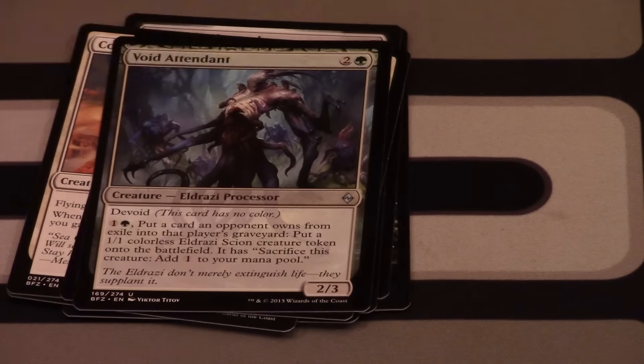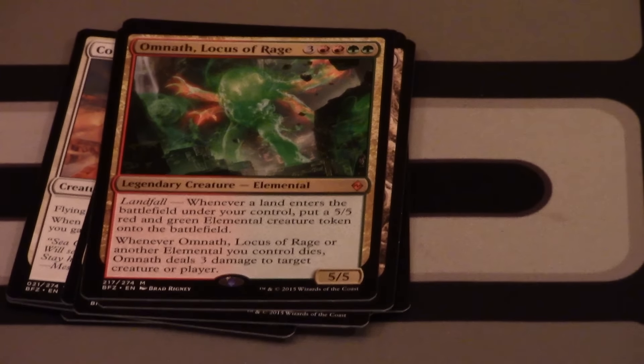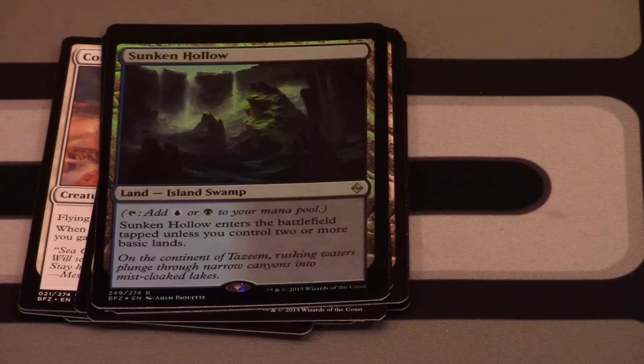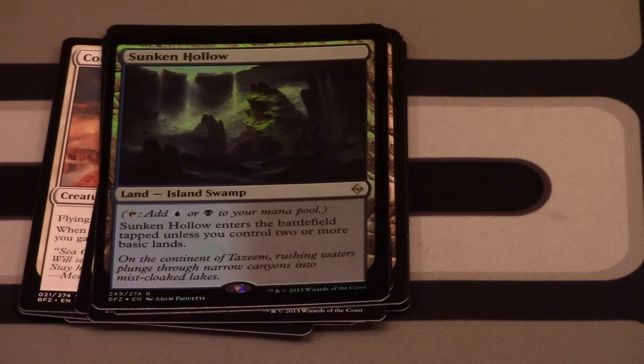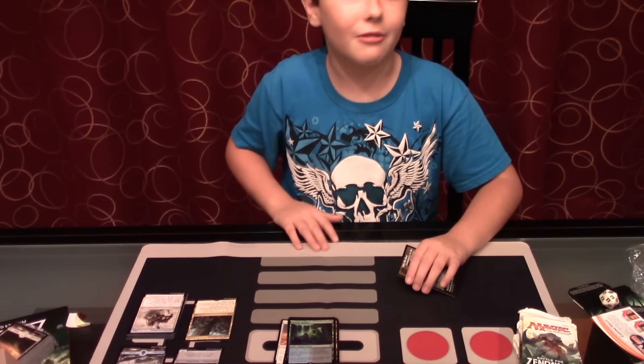Our rare is an Omnath, Locus of Rage! And this is what happened at pre-release — I thought it was an Expedition but it wasn't. It's a Sunken Hollow foil. One of my friends pulled a foil Sunken Hollow. I thought it was an Expedition but it was really just a normal foil rare.